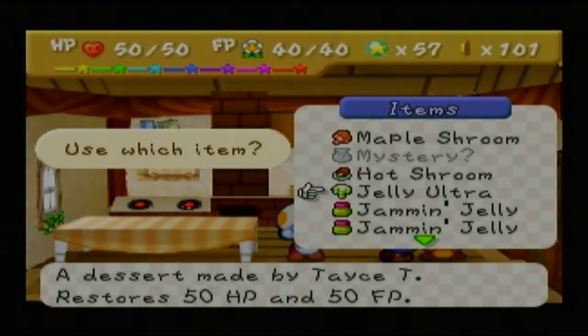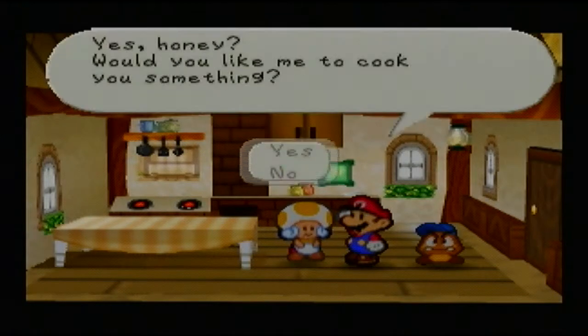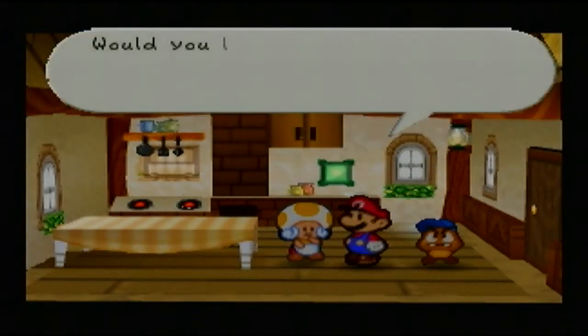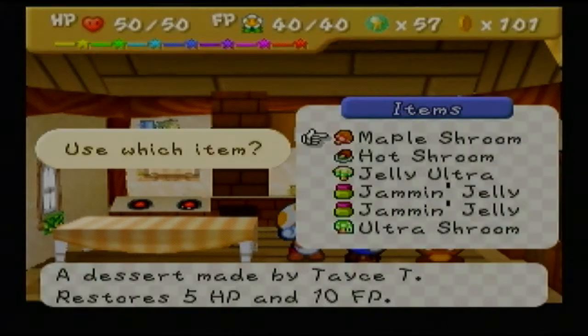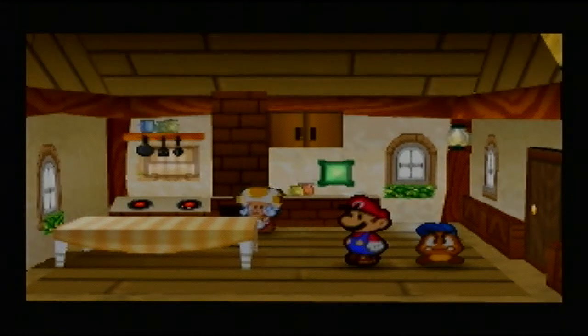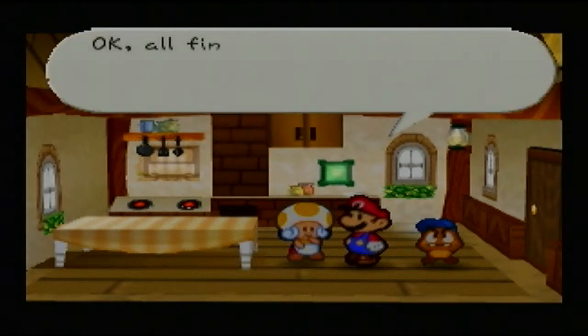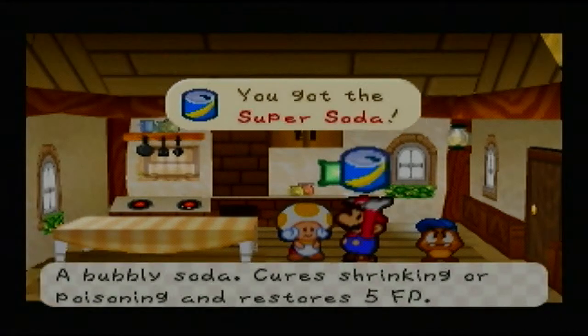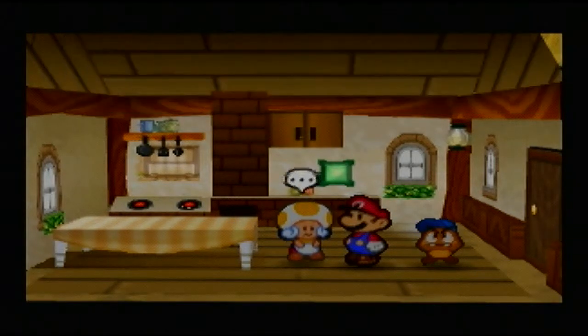I also have a Jelly Ultra in my inventory — I'll explain that later. You can also use Mystery as an ingredient, and the recipe you get out of it is random — hence why they call it Mystery. I'll show you what you can make with that. Sometimes they turn out to be great — you get a Super Soda out of that one. You can actually get any recipe by using a Mystery ingredient.